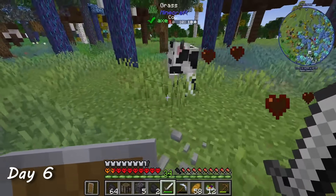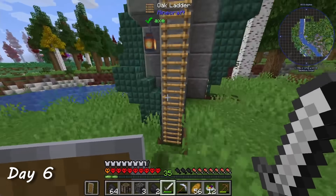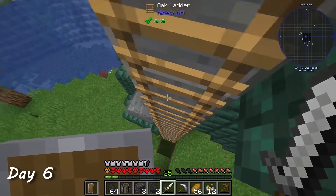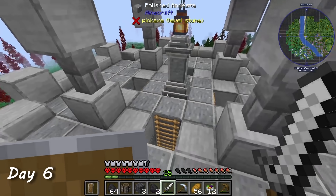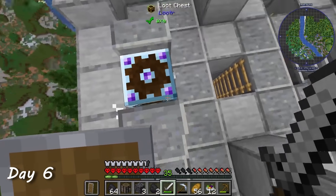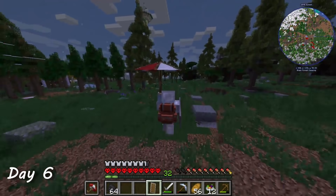On day six, I collected the leather I needed through some perfectly respectful and humane methods. I also climbed up a tall tower with some awesome loot — I found an umbrella which basically gave me slow falling, and a cloud in a bottle giving me the ability to double jump. My last duty of the day was to craft the backpack — looking swank if I do say so myself.